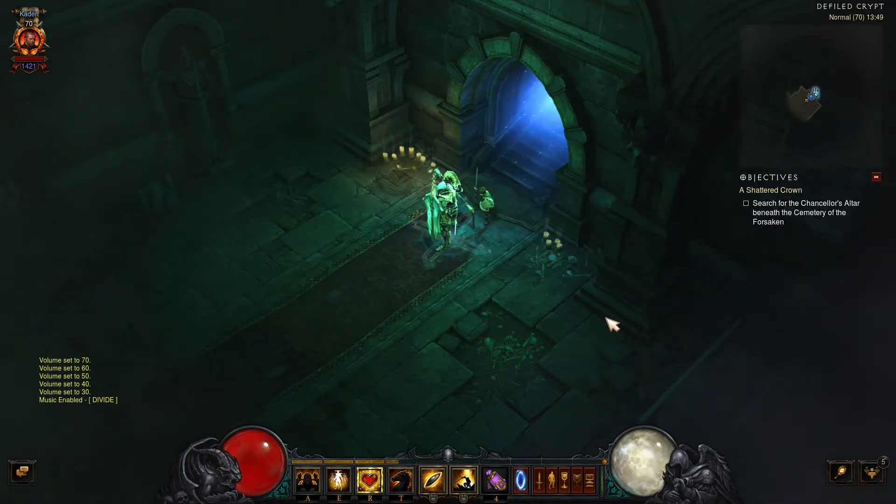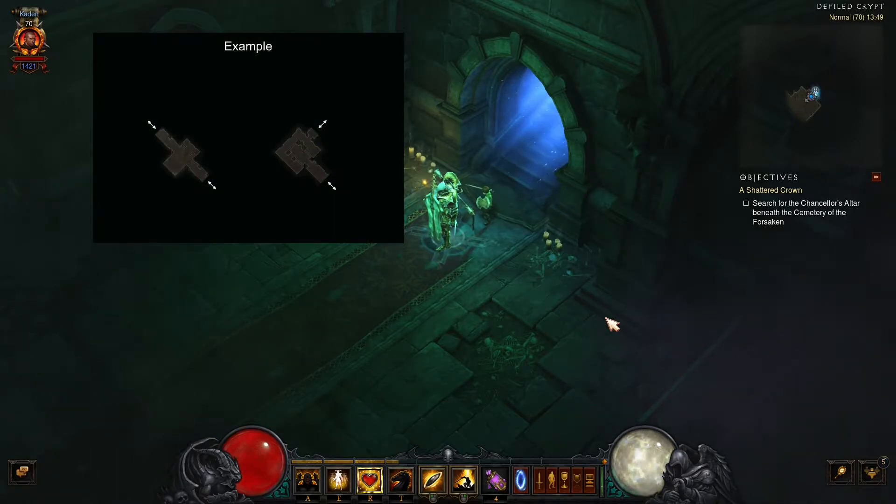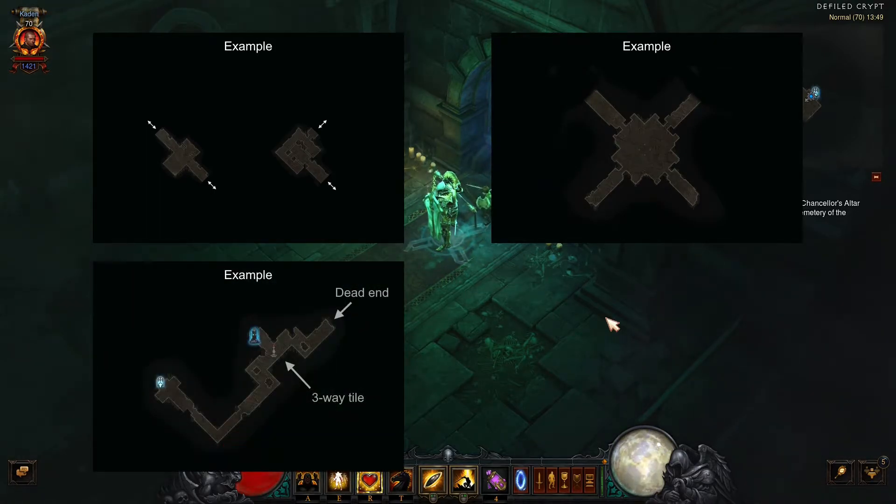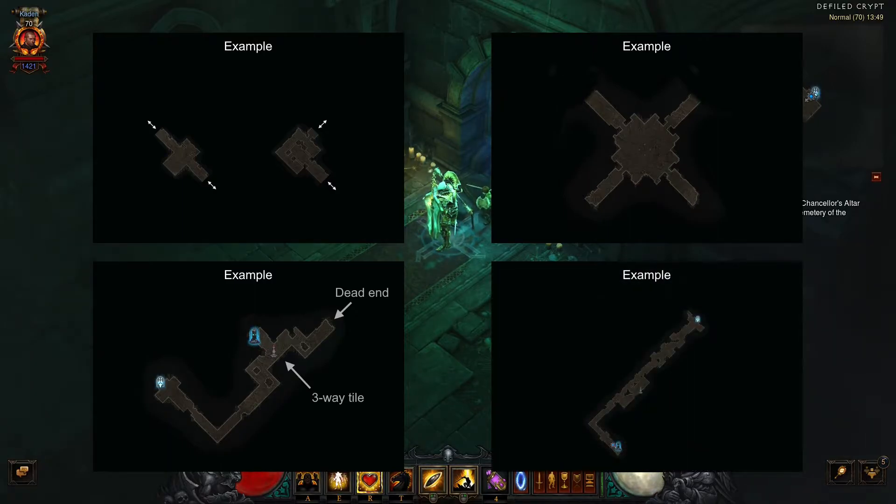There's another way to identify a wrong crypt, which is to look for four different map patterns. The patterns you should look out for are either specific map tiles which will only appear in the wrong crypts, event tiles, special three-way tiles with a dead end, or a lack of three-way or four-way tiles.